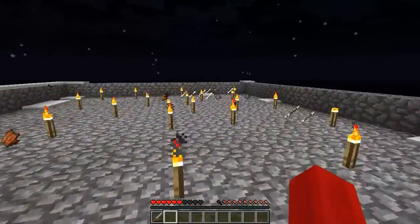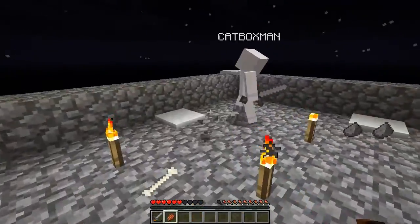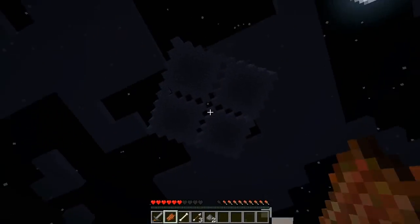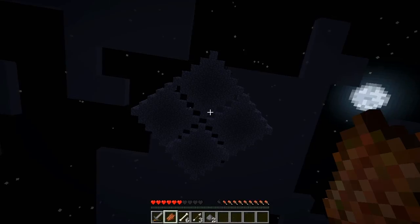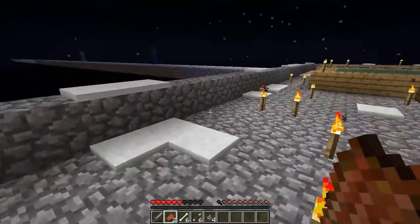This is the mob farmer. Essentially it's a big diamond shape. At each of the four corners there's a single block of water, and the current pushes the mobs down the holes and they fall onto this platform where we collect all of their lovely stuff.